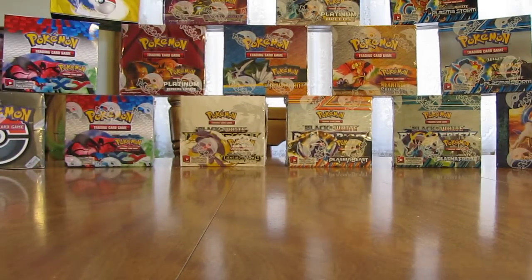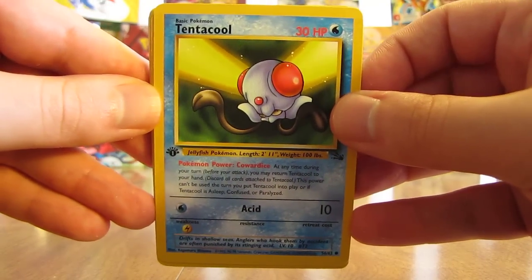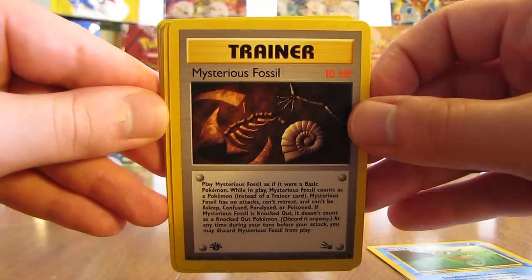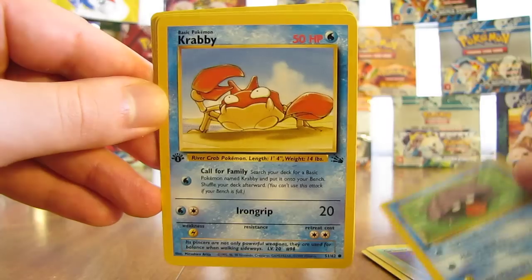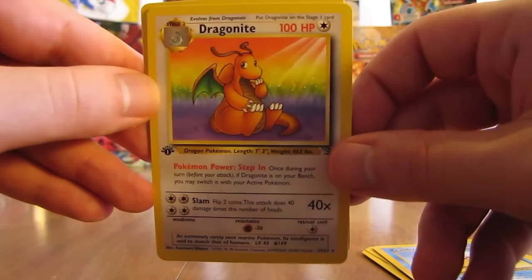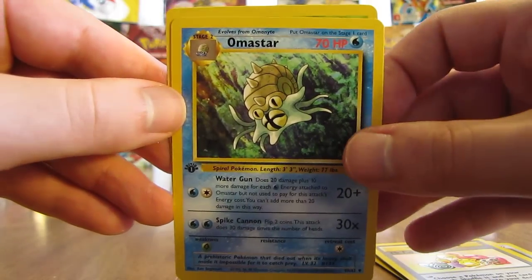Now we're halfway through the second half of the box, starting with a Zapdos pack. Still should get three more holofoil cards in this half. There's a Tentacool, Horsea, Mysterious Fossil, Ekans, Grimer, Shellder. Hopefully a Legendary Bird here for the Rare — Krabby's not a Rare, the next card's a Rare. Oh, there's that Dragonite I've been hoping for! Not a holofoil card, but I did get one nevertheless. There's a Mr. Fuji Trainer, an Omastar, and a Weezing.